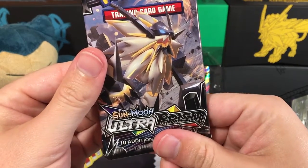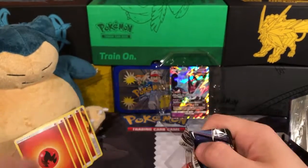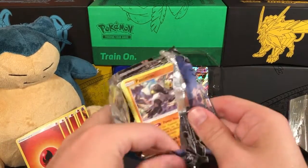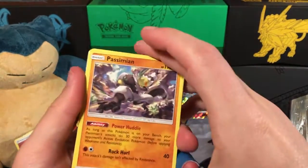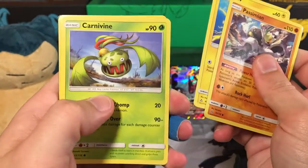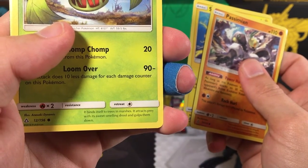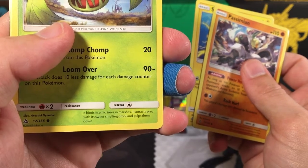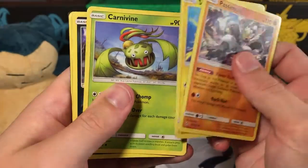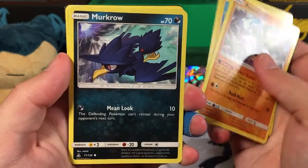And then we have a Sun and Moon Ultra Prism Pack — it's the last chance to get a Fire Energy to add to our Snorlax Fire Pit going over there. It needs help staying warm. So we've got a Passimian, a Sneasel, a Carnivine. Let's see what it says about Carnivine — it binds itself to trees and marshes, it attracts prey with its sweet-smelling drool and engulfs them down. It's not a drooling issue — I sometimes have a drooling issue, so I understand, but mine doesn't sweet-smell unless I've been eating candy.